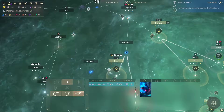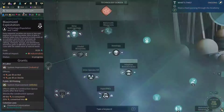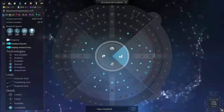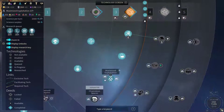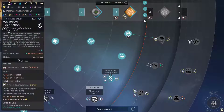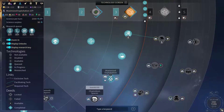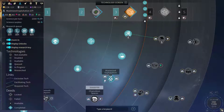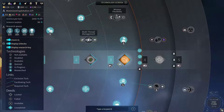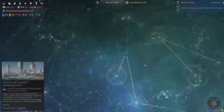Gonna go to Aerie, let's check that place out — got another curiosity there, so it's worth checking that out. In two turns we're gonna get maximize exploitation, the AI labor, the public 3D printing, lava colonization, and also advanced system development.